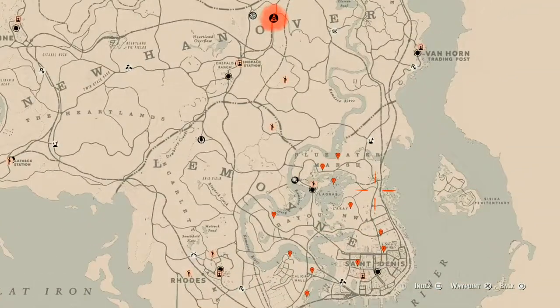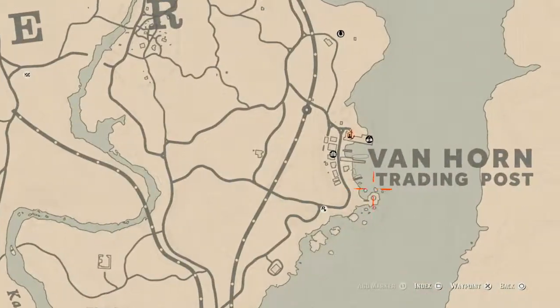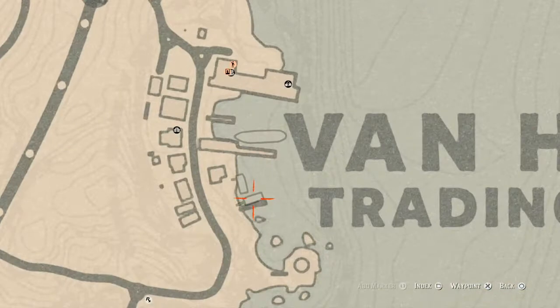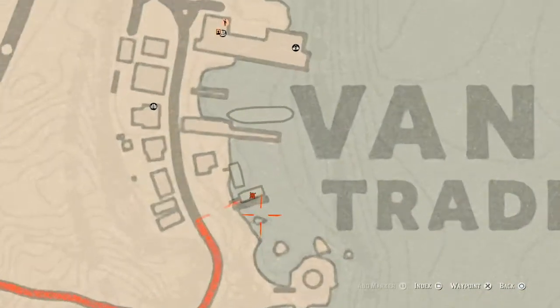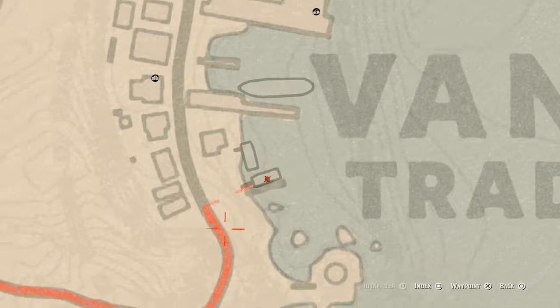The next thing is the Caribbean Rum antique alcohol bottle. The Caribbean Rum antique alcohol bottle is in Van Horn today. It's right on this boat — you can see that square there. Go on the boat, go up to the second level of the boat, and it's right in this little area where the waypoint is.